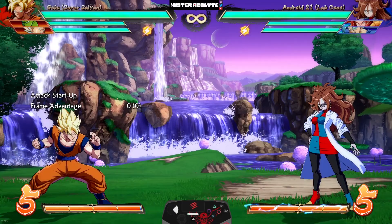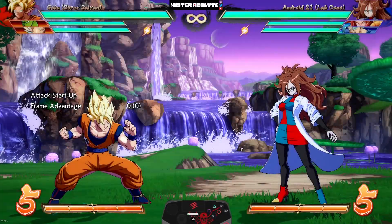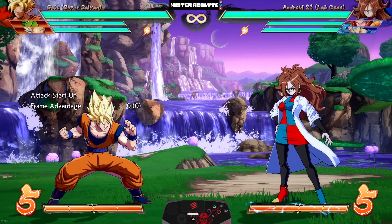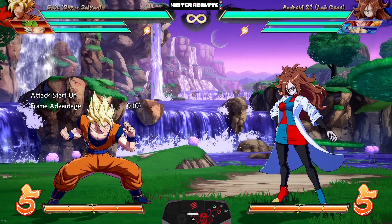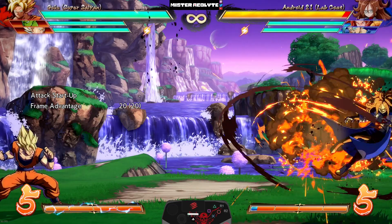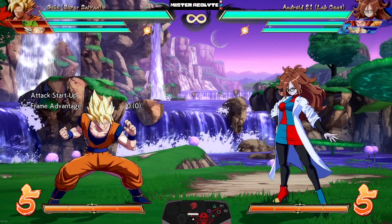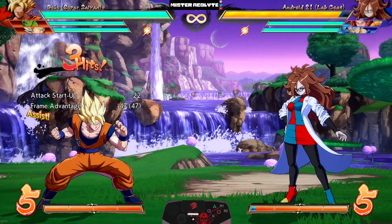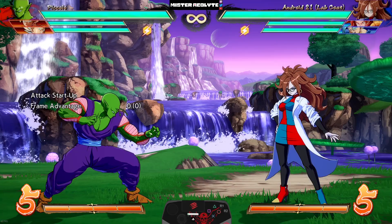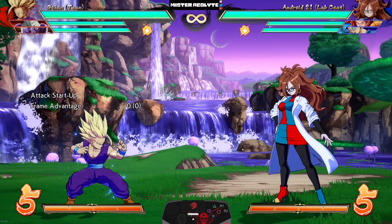They went ahead and buffed another one of the most notorious assists — Piccolo A. Now when this assist connects it has more hit stop, meaning they're stunned for longer, and adjusted blowback so they don't get blown back as far. The same is true for his B assist — hit stop was increased on that as well. If you combine these changes with the crazy changes Piccolo received in the previous patch, you've got a pretty monstrous character.